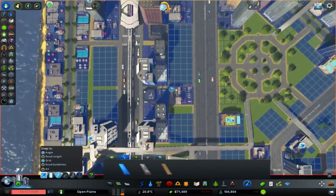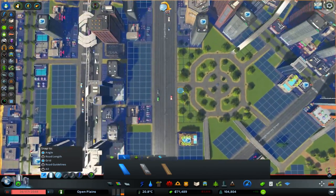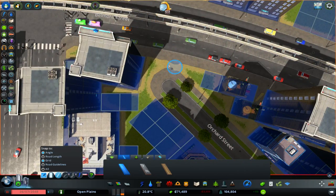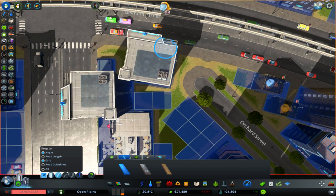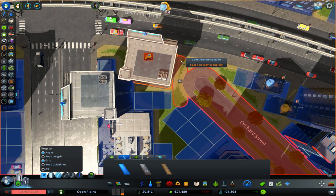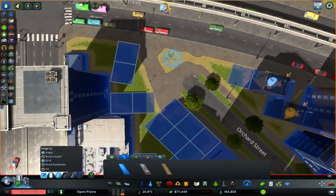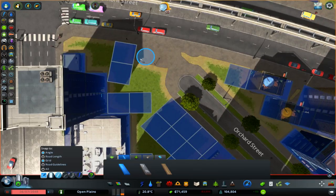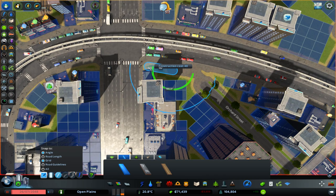Then people can get around here without having to go across the junction. What else can we do? We could connect this up with the path — it looks like it already should be connected really. That's a little bit annoying that it isn't, but never mind. Nope, it just won't work. There we go, there we go. And that allows — oh, can you do tunnels with paths?